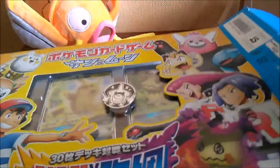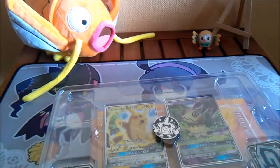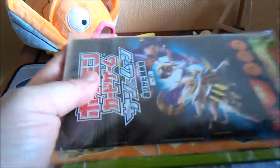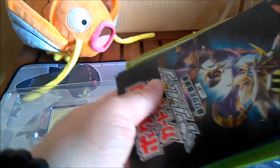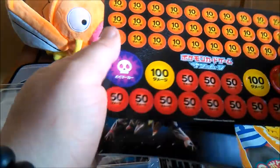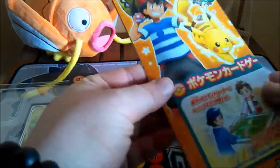There we go. Okay, so it seems to come with a whole bunch of stuff actually. Setting the plastic to the side, we have a little booklet of some description — it probably explains the rules — and also damage counters and all that good stuff.